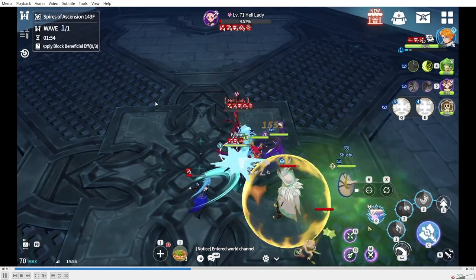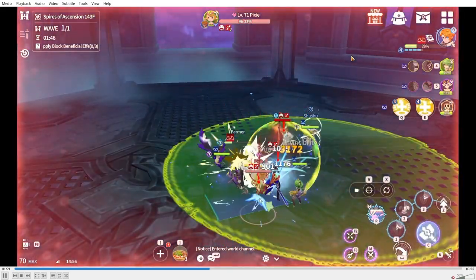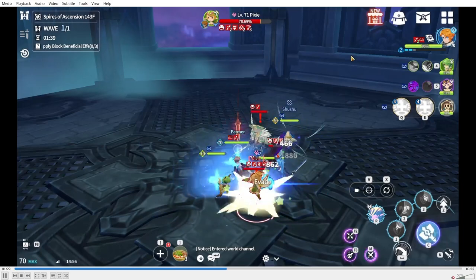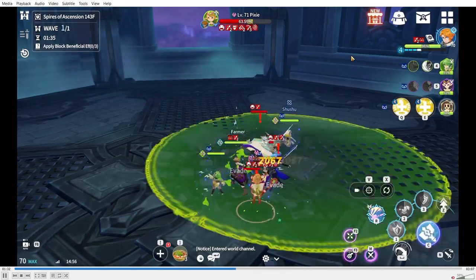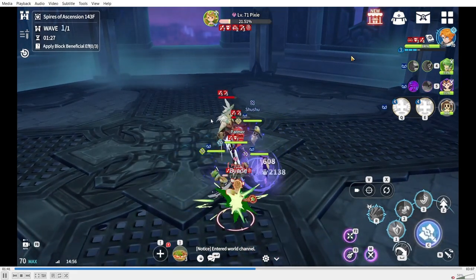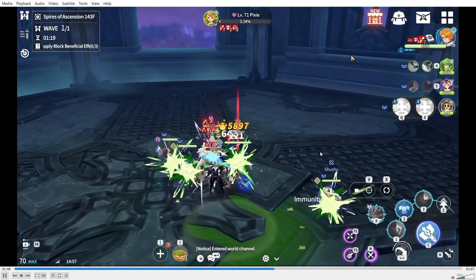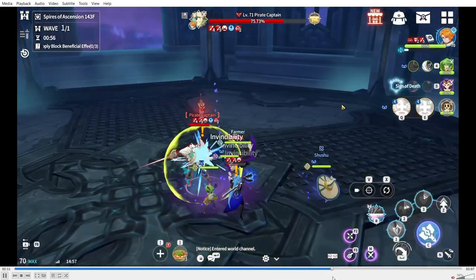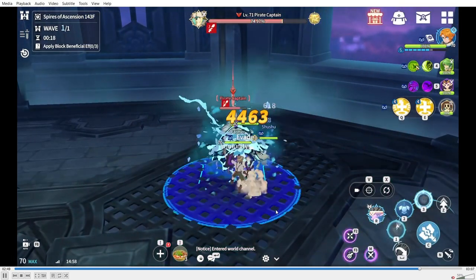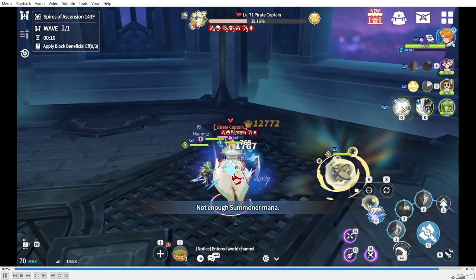I tried to keep it free-to-play friendly and didn't use Juno. For this stage, focus on the Hell Lady first since she's a reviver — don't kill anyone before killing her. After that, focus Shannon, because her defense buff lowers your damage a lot and her attack buff can endanger your team. I used water Cleave to reduce damage from Brick and the water magic knight. At one point I had defense break on me for like two minutes, I just waited it out until the block beneficial effect expired, then buffed immunity and finished the fight.